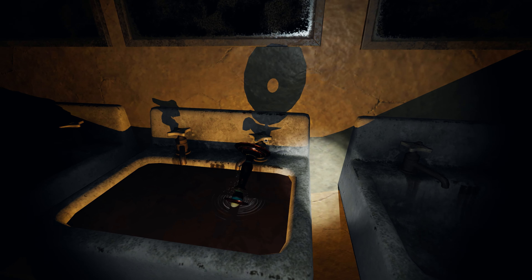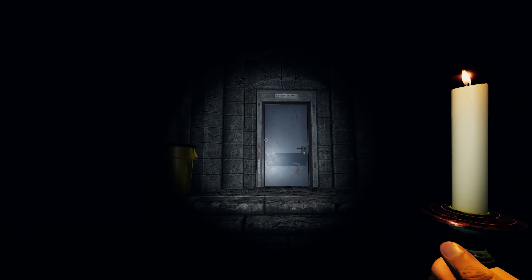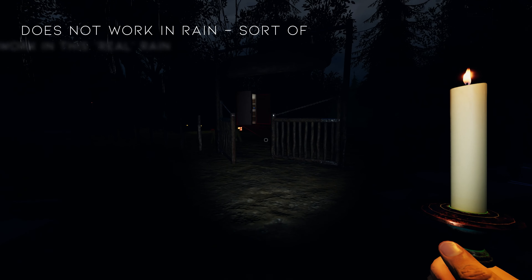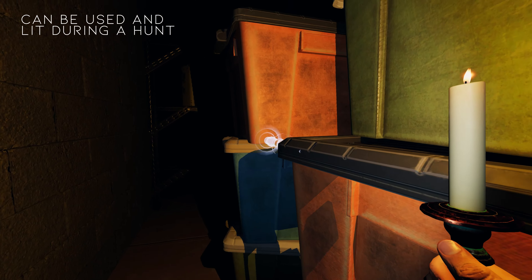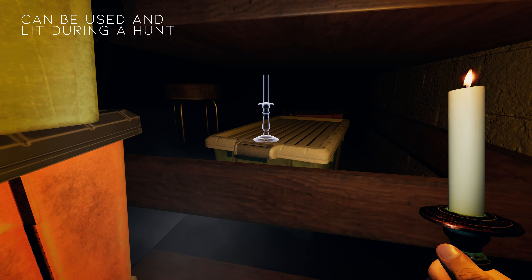Okay, so a few tips in regards to candles. First, they mitigate sanity drain from darkness but do not prevent sanity drain from other sources such as ghost events or teammates dying. Candles that are found in the location are dimmer than those purchased and brought with ghost hunters. Candles do not work in the rain — well, at least the heavy rain — so for some maps, like Maple Lodge campsite, they may not be as useful depending on the weather.